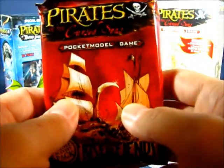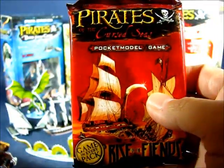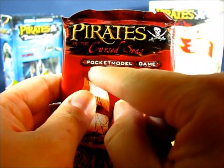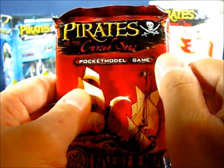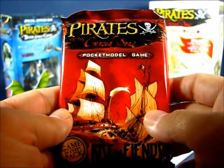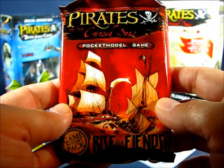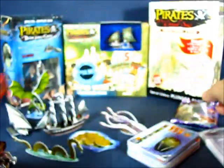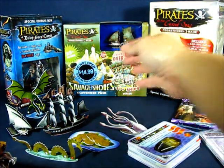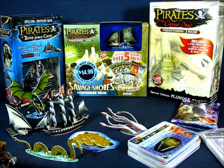With the Pirates of the Cursed Seas set, they changed the name from 'Constructible Strategy Game' to 'Pocket Model Game.' I'm not sure why they did that — I thought it was perfectly fine as CSG — but the line soon ended with the Savage Shores set, which was the 13th set in the game. Unfortunately it ended, and I wish it didn't, but all things come to an end.